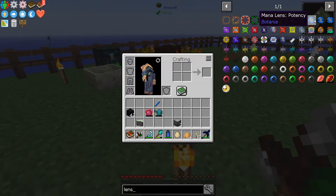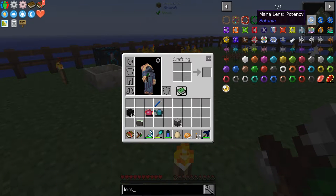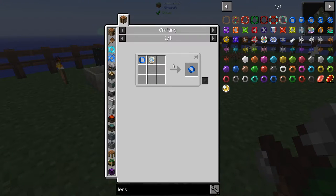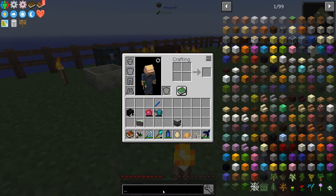Velocity, potency, efficiency. I'm thinking it's velocity and potency that I want, which is an air rune. I can do that before the next episode. We need this. So anyway, let's go back to what I was talking about. Let's go to Botania.